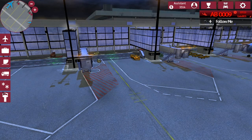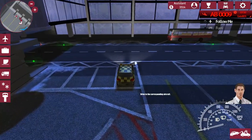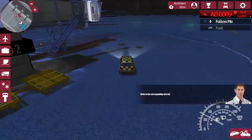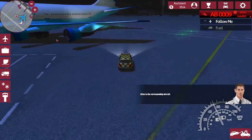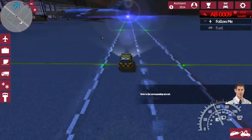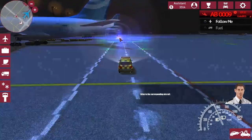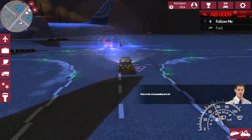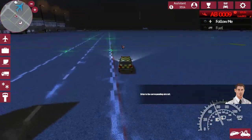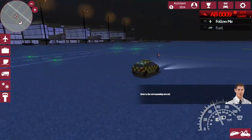Let's go with the Follow Me vehicle yet again, which is down here. We've got to drive to the corresponding aircraft, which is going to be pretty much in the same spot over and over again. Still further down. I guess those glare effects are pretty decent — they could sort of blind you. The models of the vehicles are good, at least.